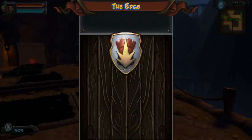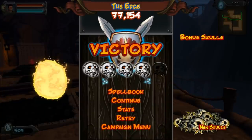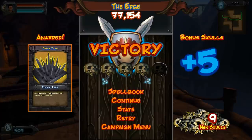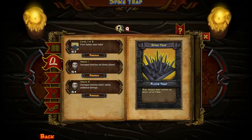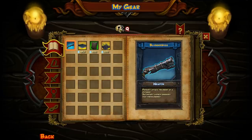Our first time playing and we got a perfect. But I can't say too much — that was a pretty easy level. Victory, and we got 4 out of 5 skulls. And then we're awarded the spike trap. So we have 9 new skulls in total, and it looks like they're used to purchase upgrades for other traps. So let's go ahead and look at this spell book.